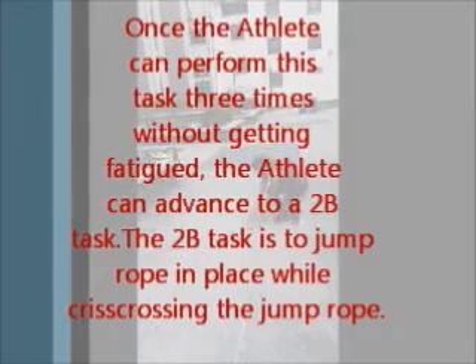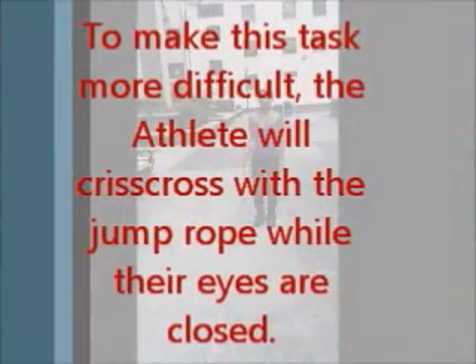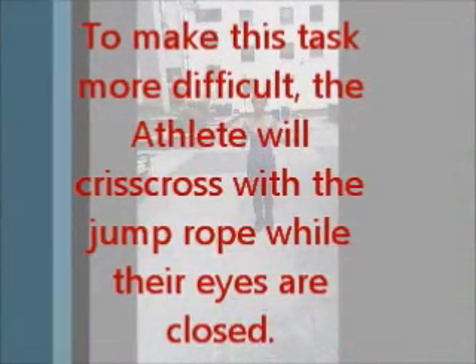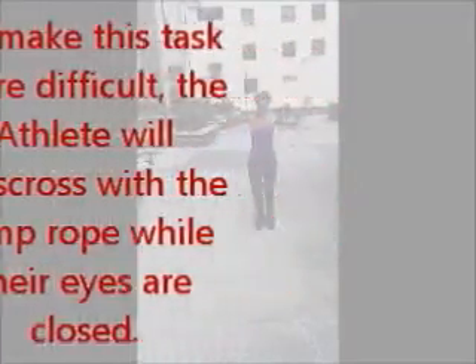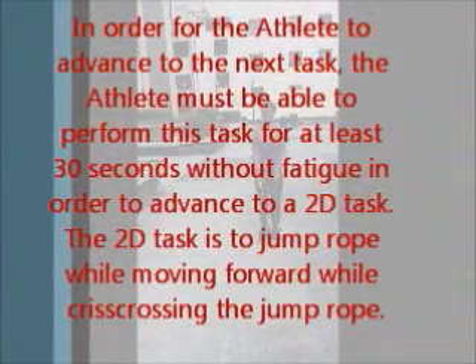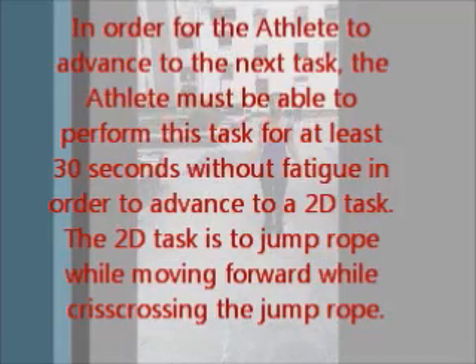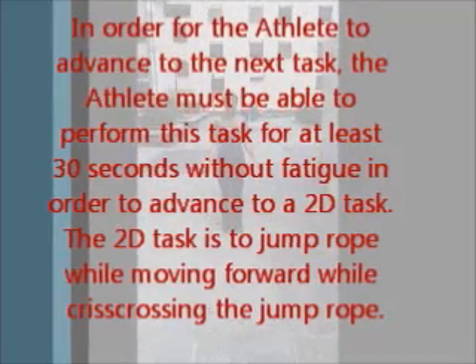The 2B task is to jump rope in place while crisscrossing the jump rope. To make this task more difficult, the athlete will crisscross with the jump rope while their eyes are closed. In order for the athlete to advance to the next task, the athlete must be able to perform this task for at least 30 seconds without fatigue.